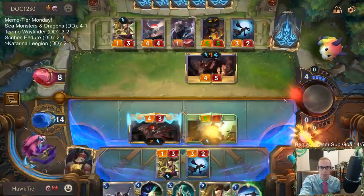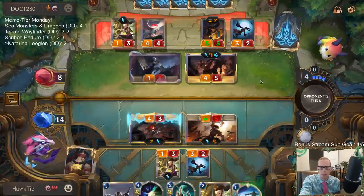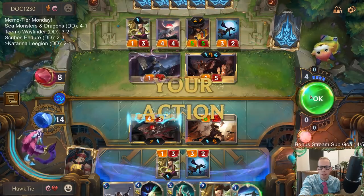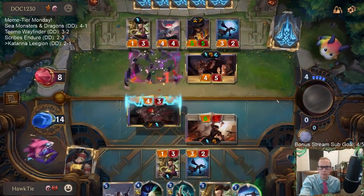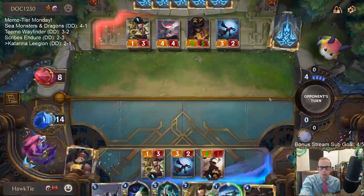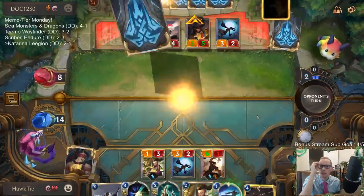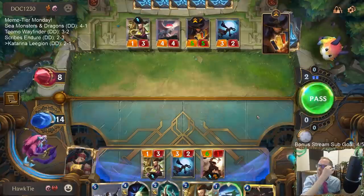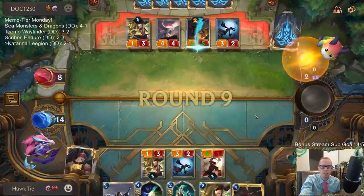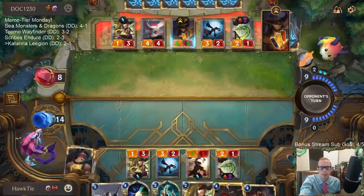I think my best bet is go after Lee Sin and hope they can't level up this Twisted Fate too fast. They have already played a bunch of Deep Meditations and stuff. That lets me keep Marauder alive. Leveled up Lee Sin is really difficult, but so is Twisted Fate.